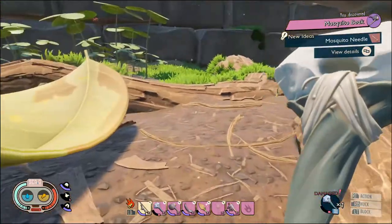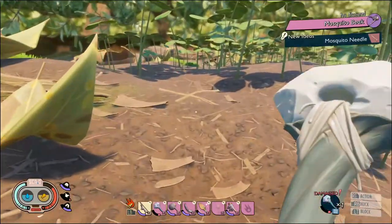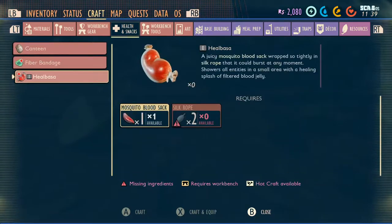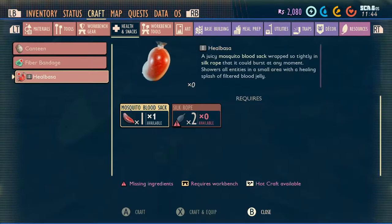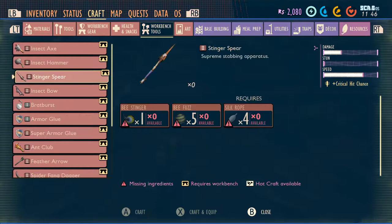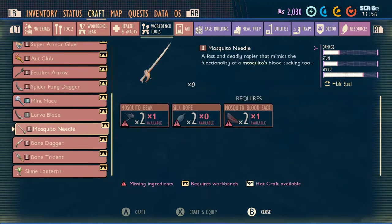I think that's the mosquito needle - the sort of sword they've added into the game. That is something I'm looking forward to making. A juicy mosquito bloodsack wrapped so tightly in silk rope that it could burst at any moment, showering all entities in a small area with a healing splash. Oh, it's like a healing potion - that would be useful. Where is my mosquito needle? So I need two of those - I definitely need to kill another mosquito.